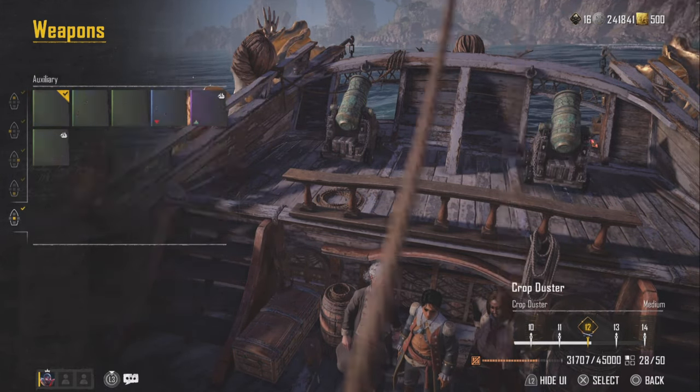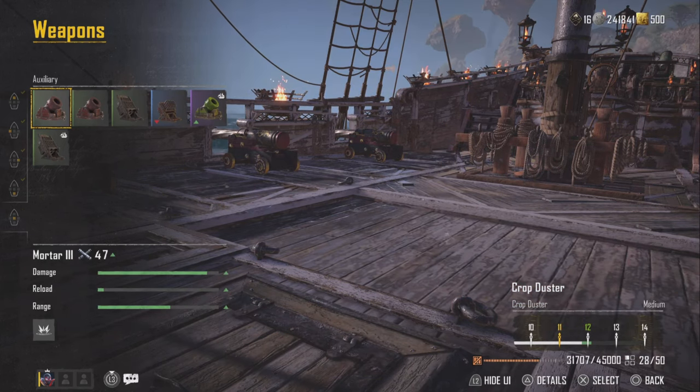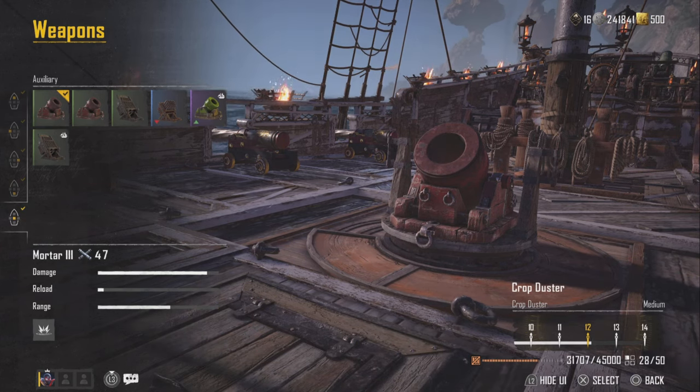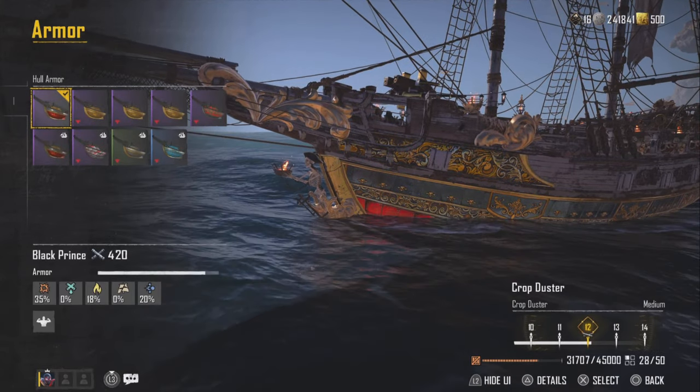For our stern we have the Dardanelles Gun — you can buy this from the black market or get it from legendary chest drops. And then we're going to roll with the Mortar, which you can get from regular chests as well as the black market.